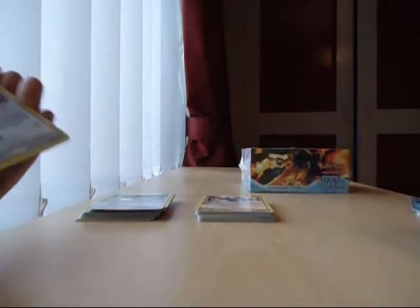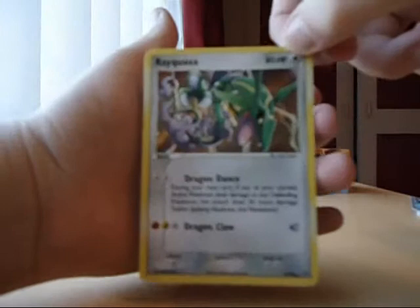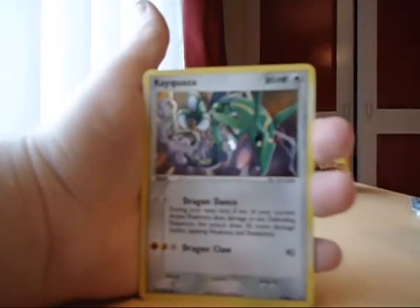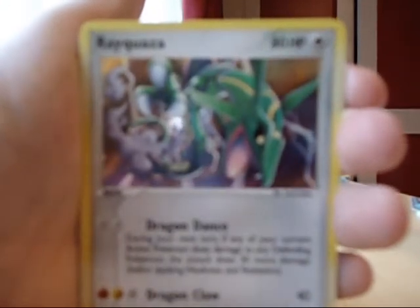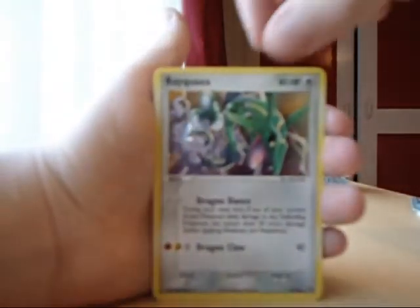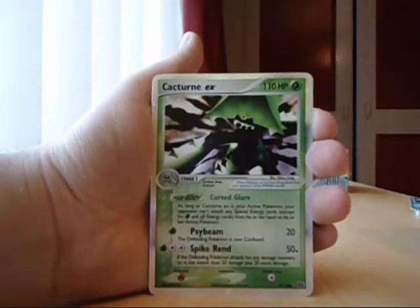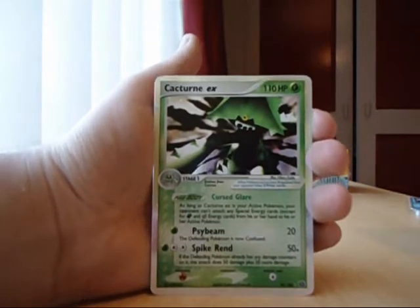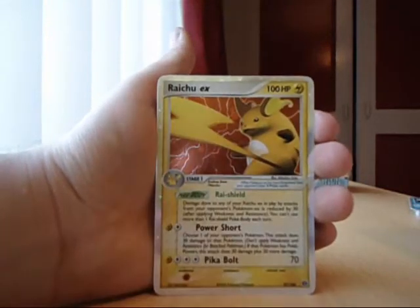I've opened the last four packs that I have. So the last four packs include a Rayquaza — looks awesome. I pulled a Multi Energy and another Cacturn EX, so that one's up for sale if anybody wants to buy it. And another Rayquaza I pulled.